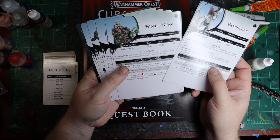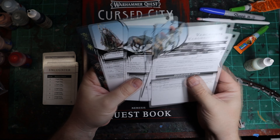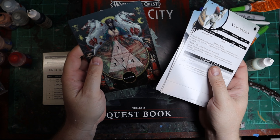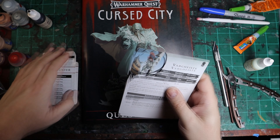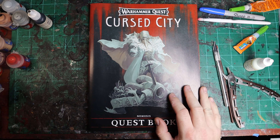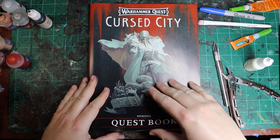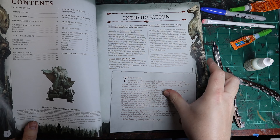There are a bunch of models in here that we didn't get. I have a couple of these, which is great, but I don't have any of the models from the last one, and you have to play the other one to get to this one. Maybe down the line I'll proxy it with some 3D printing or whatnot, but I don't feel like GW even deserves a purchase of models for this one because I feel like they could have done this a little bit better.